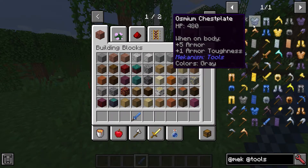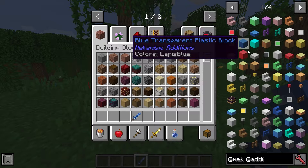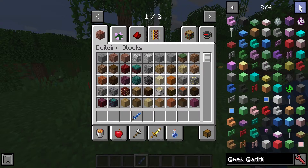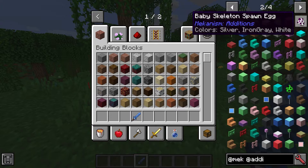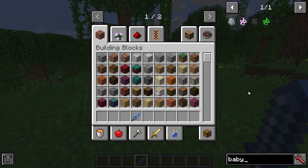Osmium is a key material that is added by Mekanism. Then we also have the additions. So here we get plastic blocks and glow panels. Obsidian TNT as well. And also we see the addition of baby creepers, skeletons and strays — stray, skeleton, with a skeleton and creeper.